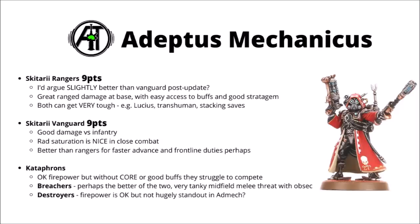Vanguard are on a very similar level and often the better choice for units you want advancing into the midfield — their firepower is significantly better against light infantry, though maybe not quite as general purpose. Their stratagem did get heavily nerfed, and one of the main attractions to using Vanguard is actually the Rad Saturation rule, making them surprisingly hard to shift for light infantry in combat — Space Marines only wounding them on 4s. Despite the points increases, I still think both Rangers and Vanguard are a bit better than the Cataphron options. The Cataphrons have okay firepower and are fairly tough, but without Core they're locked out of a lot of the buffs that make Admech great. After those two, I prefer the Breachers — a nice unit that doesn't require all that much support, can trundle up towards midfield objectives and be a surprisingly hefty counterpunch in melee with their Hydraulic Claws. The Destroyers are okay but their firepower isn't quite a standout, and Ballistic Skill 4+ can be a liability on boards with dense cover.